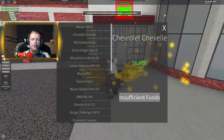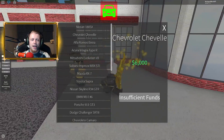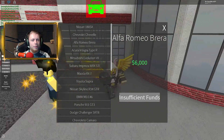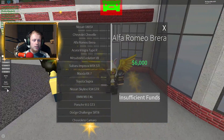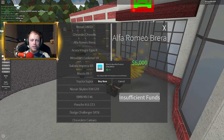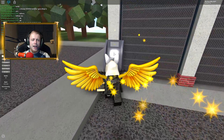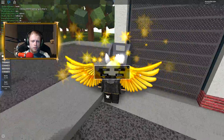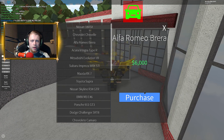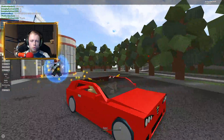We can start off by buying a car. We have a Nissan 180SX, a Chefler, and an Alfa Romeo Brera. I cannot pronounce names today. The next earning is coming in and we only get 100. We're gonna buy an Alfa Romeo — we actually don't have enough money for that. I have to go to the ATM, withdraw six thousand cash into our wallet, and then we buy the Alfa Romeo and jump in the car seat.